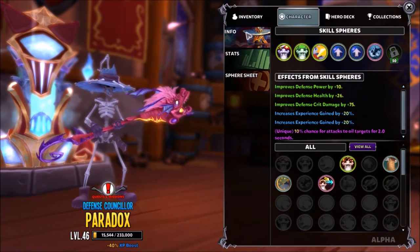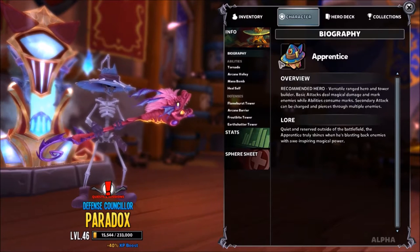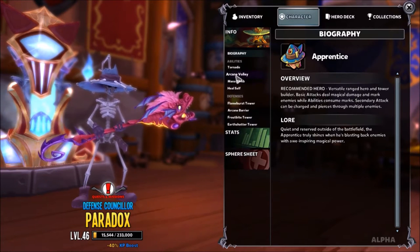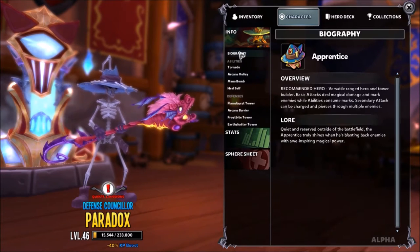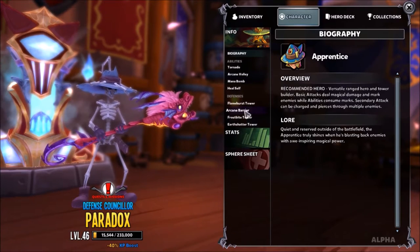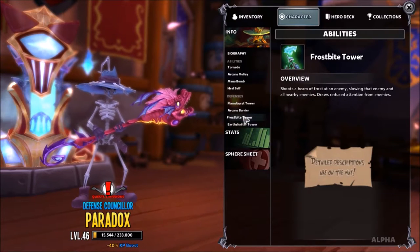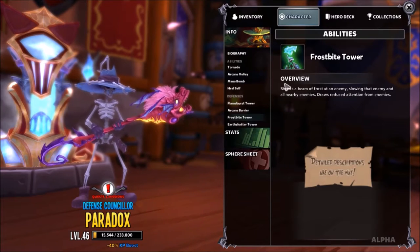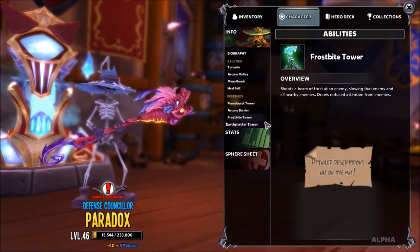I'm going to move into character first. In the character tab, you can find info which is going to tell you things about your hero. This is actually where I learned a lot of random things about the Apprentice — they have this marking system and I had no clue what it was, so I ended up clicking on Arcane Volley to read what skills used marking. I found out how to mark enemies. Also, as I was leveling up, I got impatient and wanted to see what towers I would get next, so I went here to see what the towers did. The character info tab is pretty useful in the beginning when you're learning.